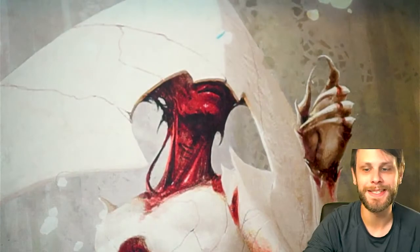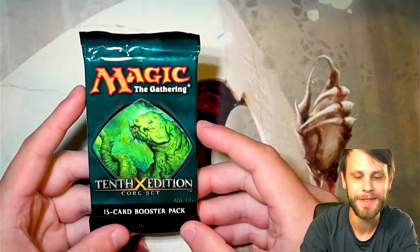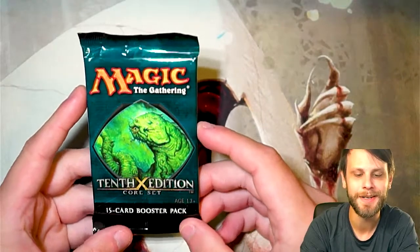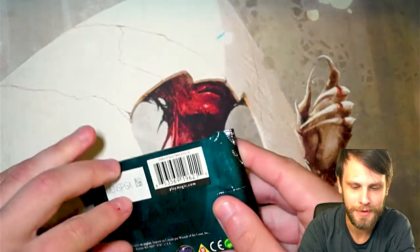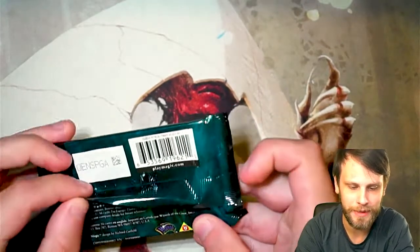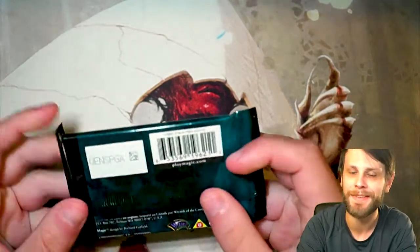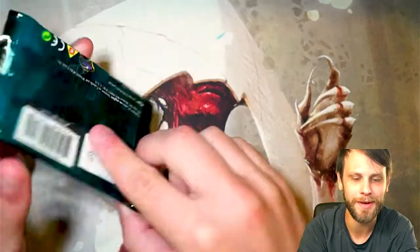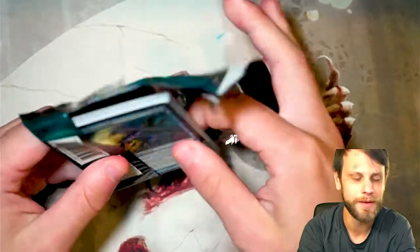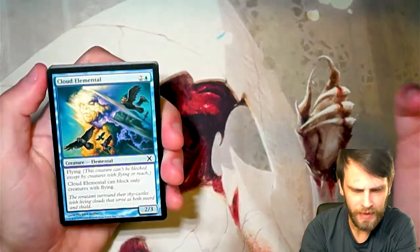I am genuinely amazed — these packs are not bad. We get to finish off strong with a 10th Edition core set. This came out in 2007. Crucible of Worlds is in this set along with a number of other decent cards, but it is generally a core set.